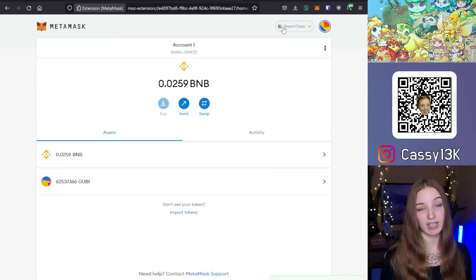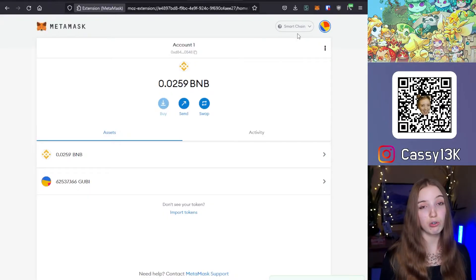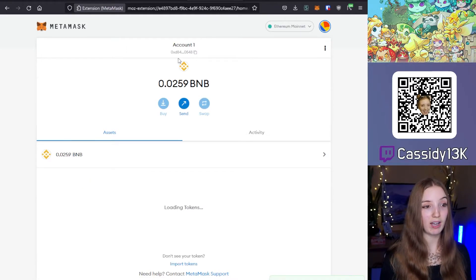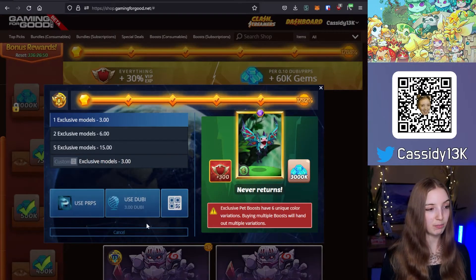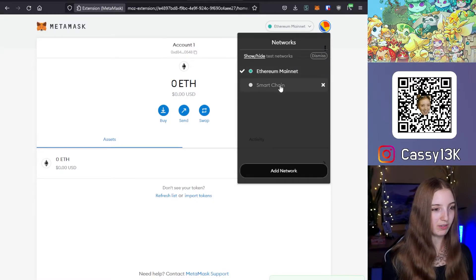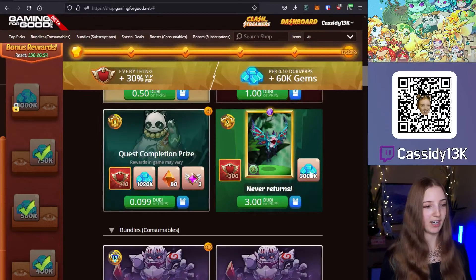Since MetaMask has the Smart Chain network selected, it only allows me to use Gooby or BSC Dooby. If I wanted to use Purpose or Dooby on the Ethereum network, I would simply change back to the Ethereum mainnet in MetaMask. You want to refresh the shop after switching your network, then select the purchase and you'll have the options to use Purpose or Dooby. To use Gooby, go back to Smart Chain and refresh the page to find your purchase again.